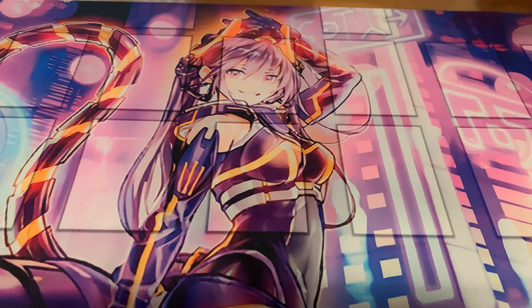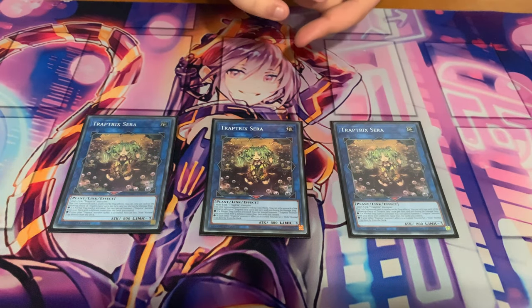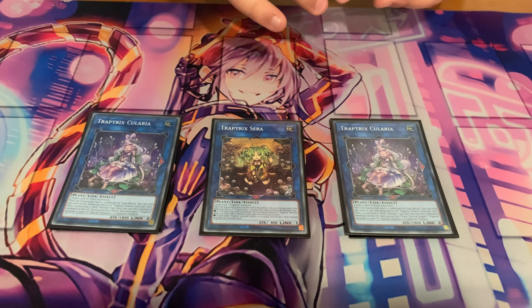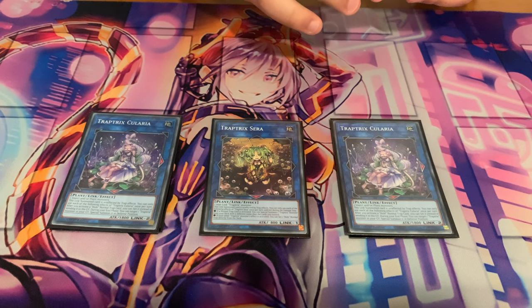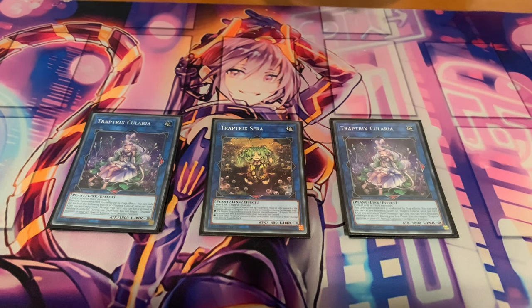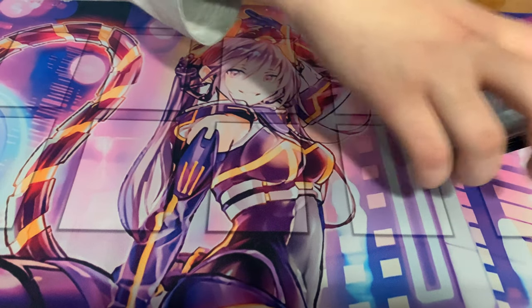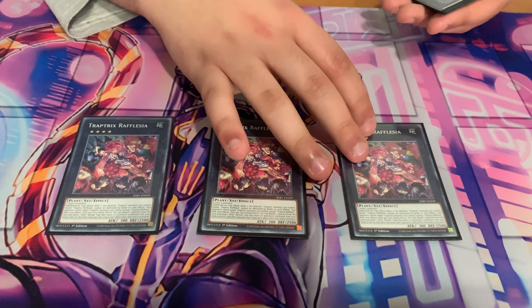Going into the extra deck, it's pretty straightforward — we have triple Sarah because she's just insane value and generates so much resources for the deck. Then we have Kularia because it's good situationally. In some grind games you can just win off Kularia because you can keep reusing your traps again and again — for example against Cash Tier, if you have this on the field you can keep using the same Floodgate every turn. And we have two Oedipus for OTKs. That's it for our Links. For Xyz we have triple Reflegia to play around hand traps and as another disruption during your opponent's turn.